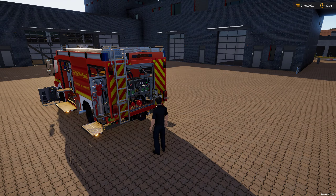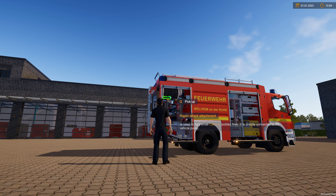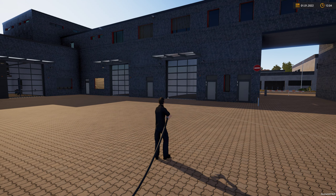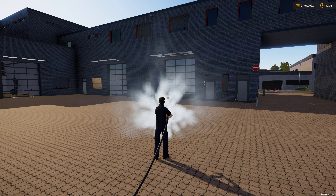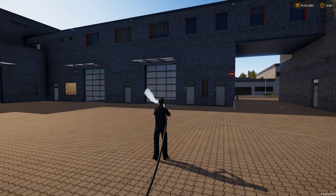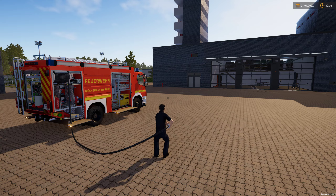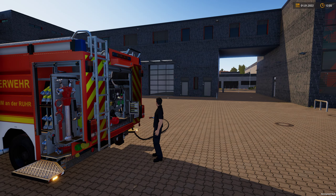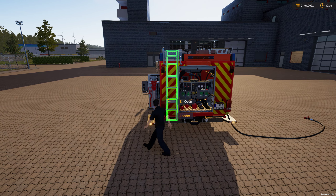You can use the tank straight away by coming around to the back, pressing E on the pump here, selecting pump on with the left mouse button, and then turning the pressure up. Normally it's a two-man operation — one person manning the pump and one grabbing the fire hose. You can grab the rapid attack attachment here and go out and fight a fire straight away. Press the left mouse button to shoot water in a jet, press the right mouse button to shoot water in a cone — use the cone for interiors and the jet if you need range.